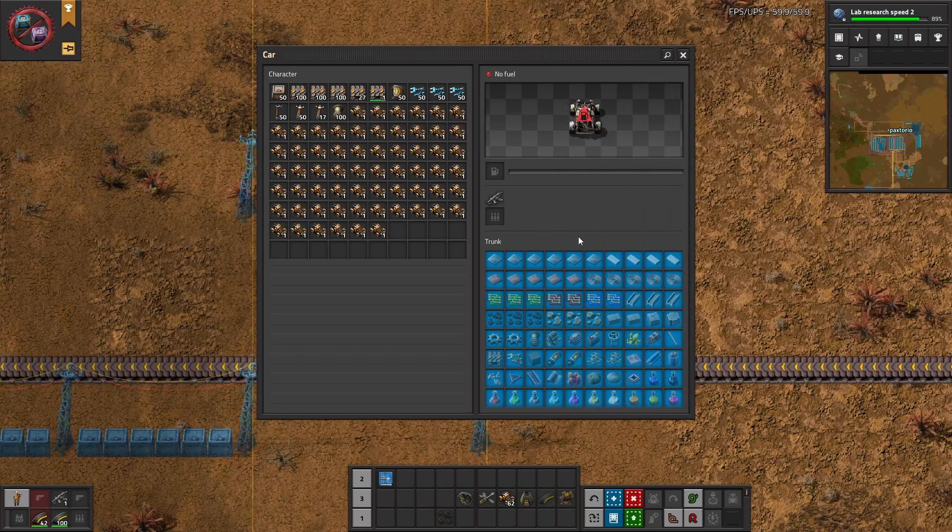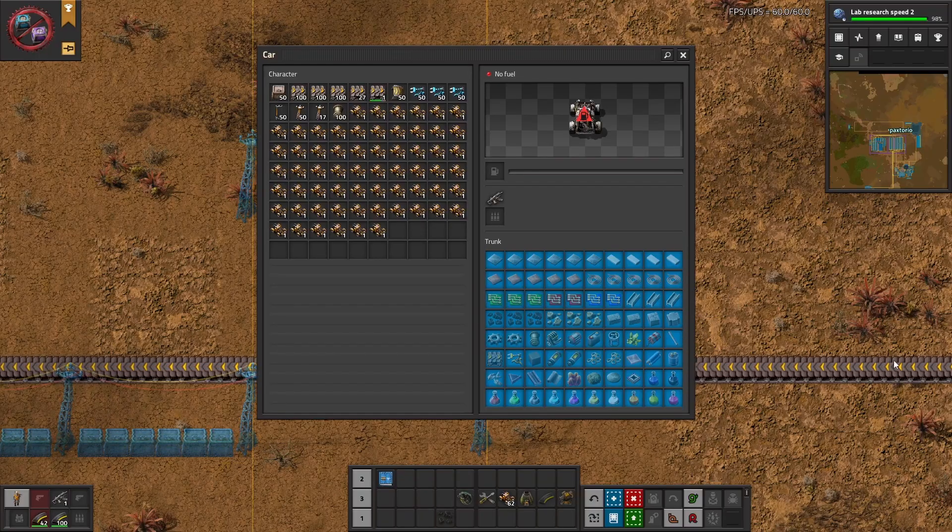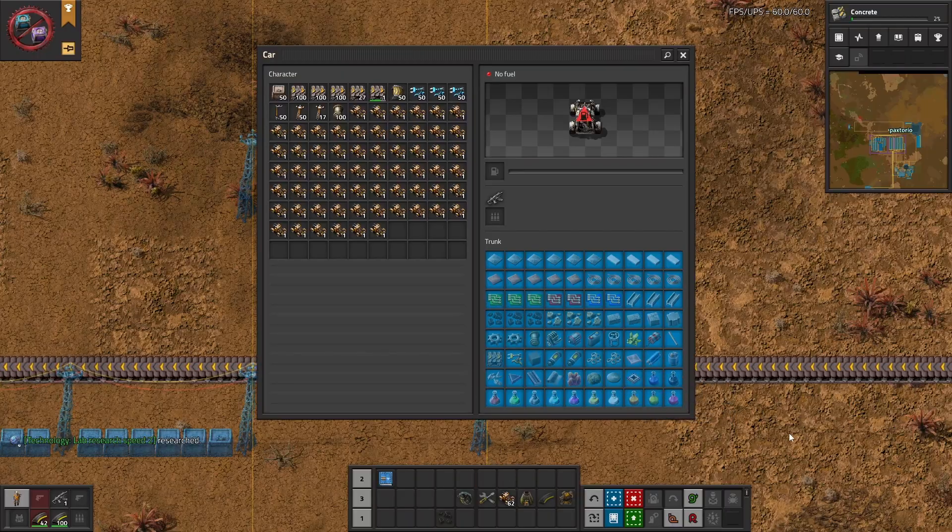Here's what I'd recommend for Factorio Space Age: all the basic things as well as interesting items like belts and inserters, things you would normally find on a main bus like copper cables and iron sticks, as well as all the interesting things from later in the game on different planets, and all of the sciences.